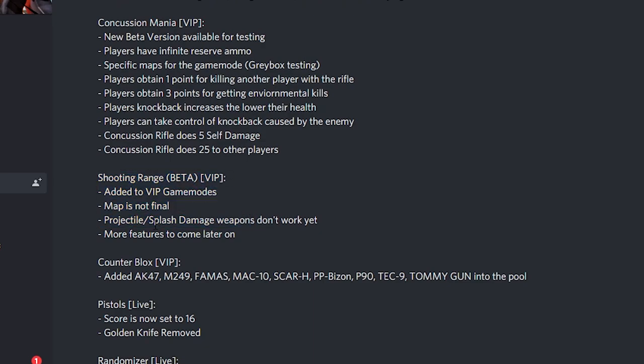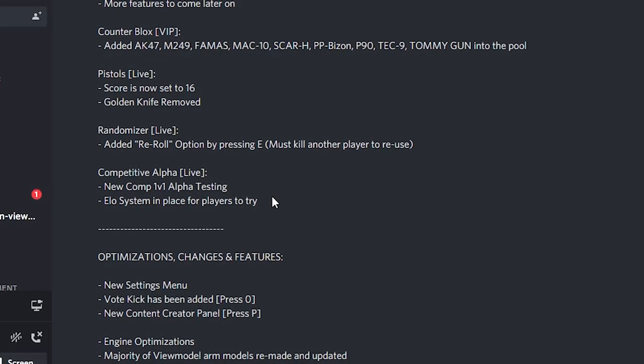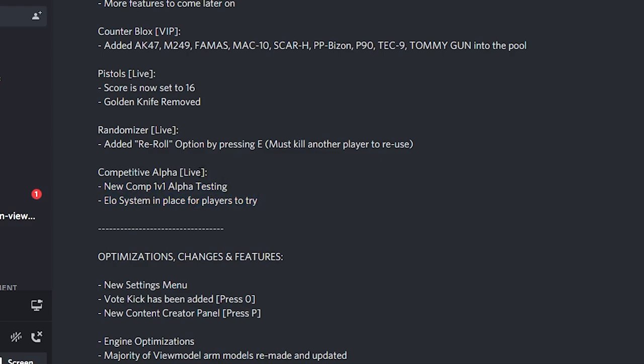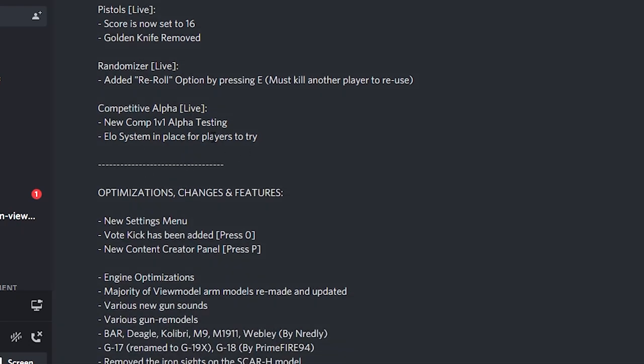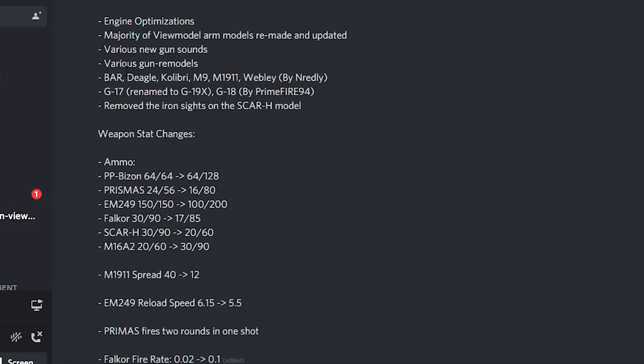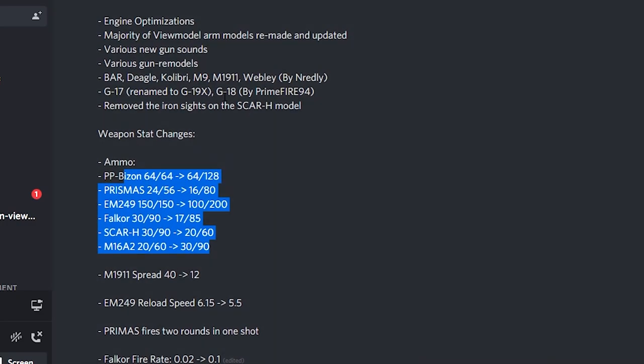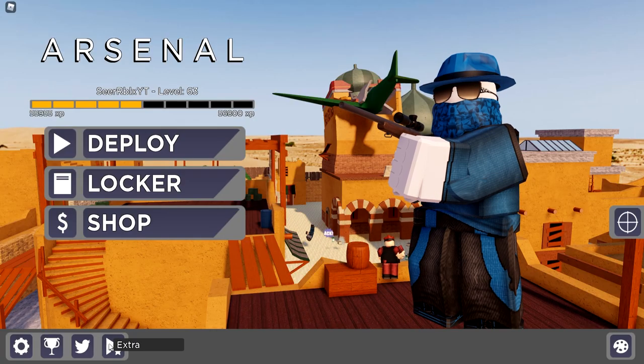Shooting range — wait, a shooting range! That is sick, you can actually test weapons there. It's VIP only and says beta so I'm not sure if I can use it. And there's also a new competitive mode for 1v1 in testing — a 1v1 arena coming soon, which is actually pretty sick. You won't have to go into VIP servers every time you want to 1v1 somebody. There are also weapon damage changes and other optimizations.